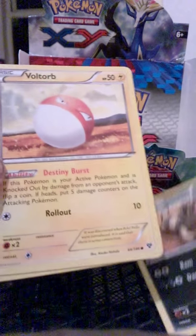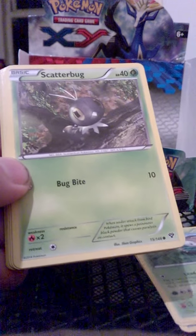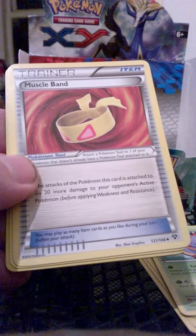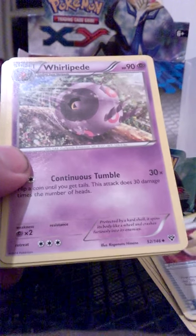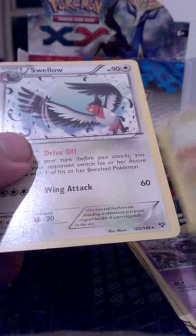Sandile, Voltorb, Skiddo, Scatterbug, Weedle, Voltbeat. I think this is a grass type pack here. Muscle Band Trainer, Whirlipede, a Reverse Sandile, nice Voltorb, and a rare Swellow, non-hollow.